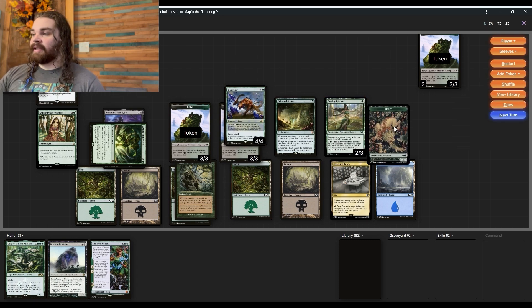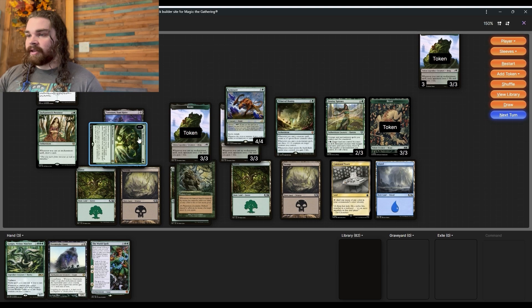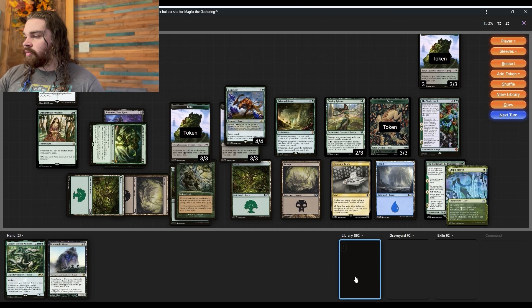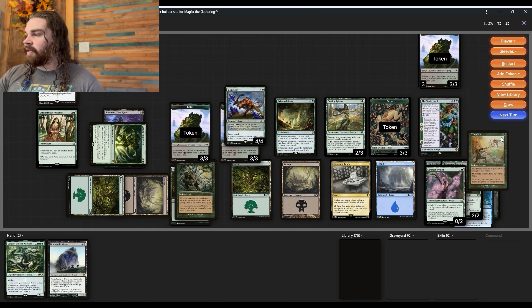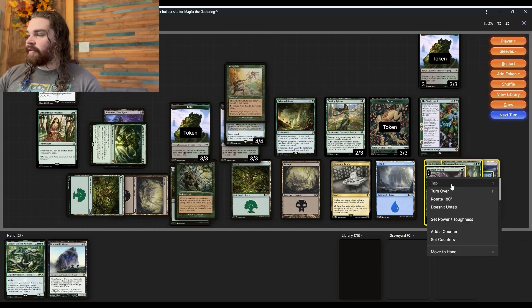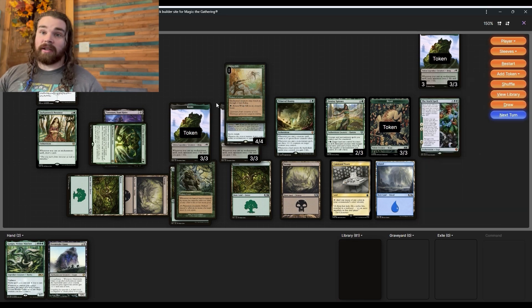Look at the top seven cards - you may reveal a non-saga permanent from among them and put it into your hand, put the rest at the bottom. We're going to grab Whip Silk since it's super efficient for what the deck wants to do. Let me show you something really busted with Whip Silk right here - we tap for two green to cast the Whip Silk and then return it to hand.